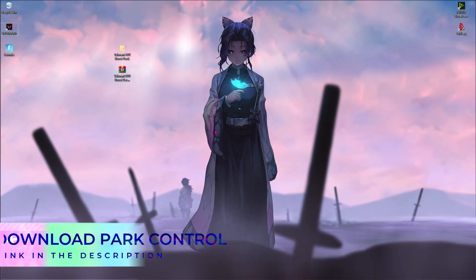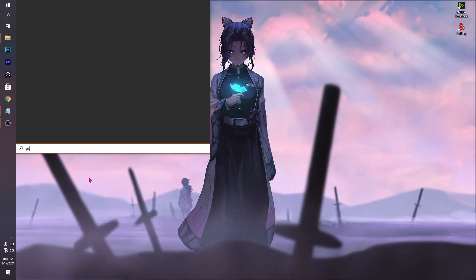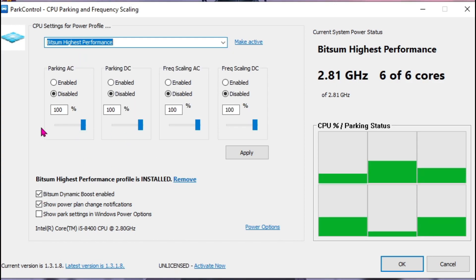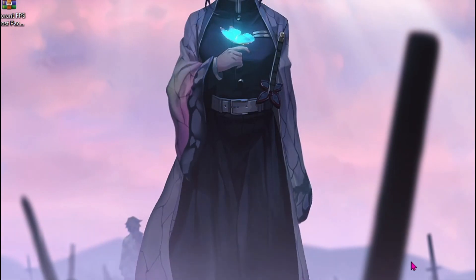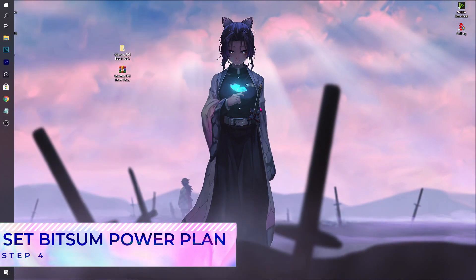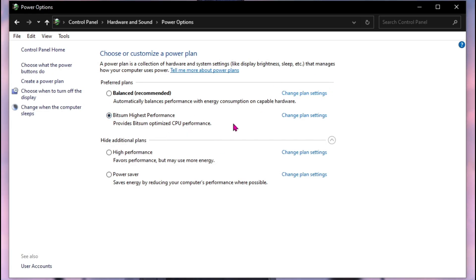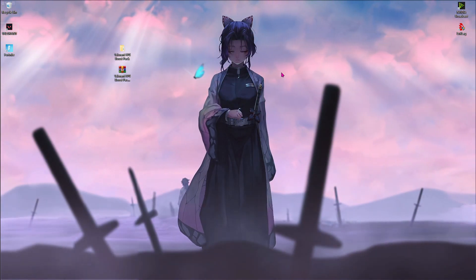There is another highly recommended step — downloading Park Control. I'll be leaving a link in the description below. Once you open Park Control, drop down and select Bitsum Highest Performance. All the bars will automatically adjust to 100; if not, adjust them to 100 at max. Also click on Bitsum Dynamic Boost Enabled, then hit Apply and OK. Now go to Control Panel, type 'power' in the search box, go to Power Options, and make sure Bitsum Highest Performance is checked instead of High Performance.